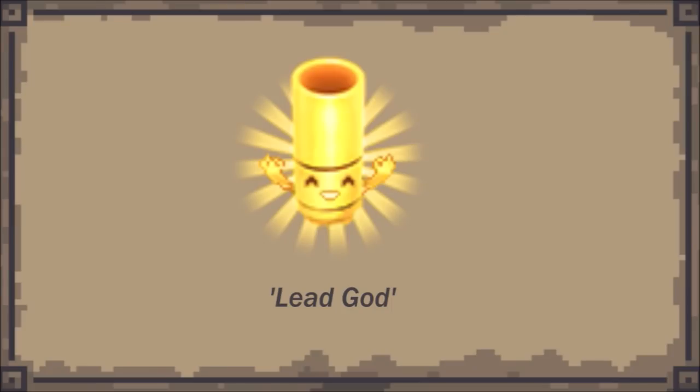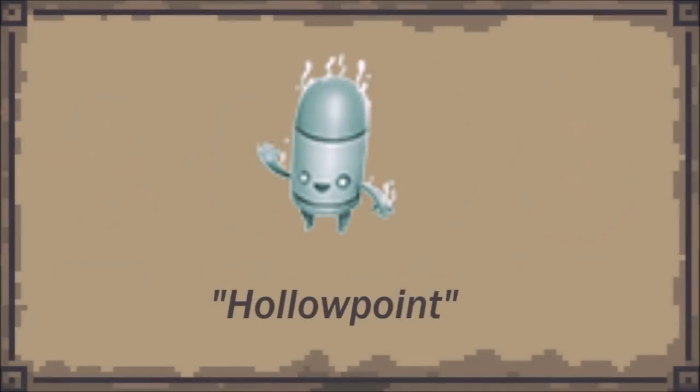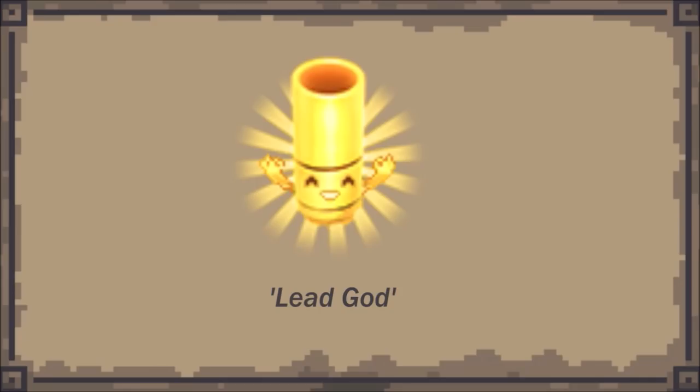This foil badge is particularly interesting, because not only does it depict an enemy or entity never seen in the game — a glowing golden Shotgunkin with what appears to be an empty slug — but the badge itself is also called Lead God. What makes this particularly interesting is that all the other badges for the game depict entities that are established as existing in the game's universe: Bulletkin, Blankkin, Ashen Bulletkin, and a Jammed Bulletkin. Even this odd-looking kin is supposedly a Holopoint, and despite it looking very different to its appearance in the game, it's at least based off of something. But unless you can tell me otherwise, this fellow is nowhere to be found.